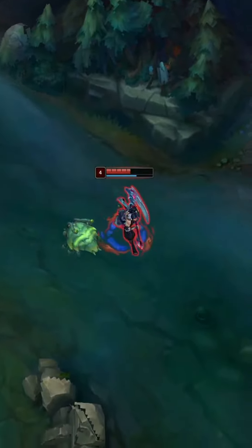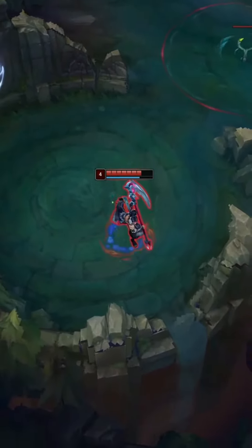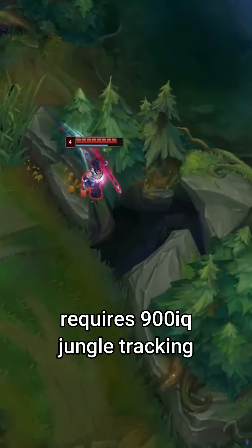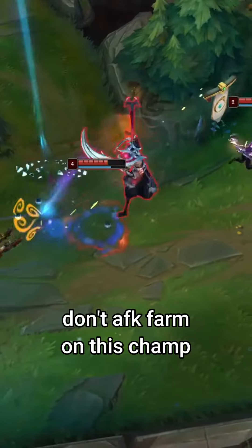Early game: your clear is amazing and you don't get much of your form early, so generally full clear twice. After you clear, look for ganks and use your E from river to get behind the enemy. You can easily enter and exit the enemy jungle, so take the camps the enemy jungler skipped when you spot them elsewhere.